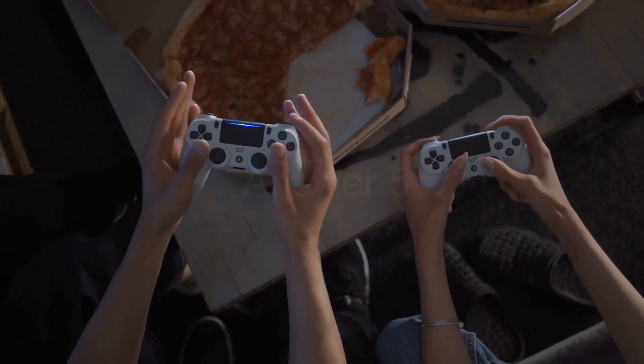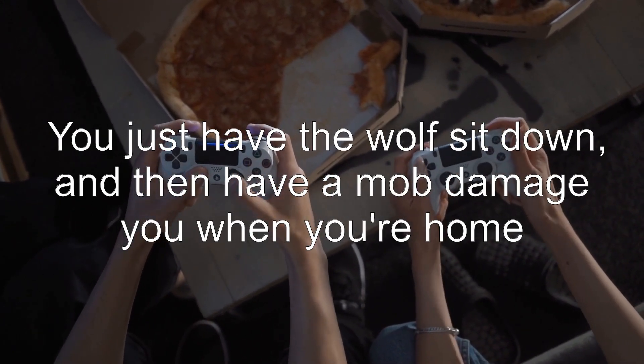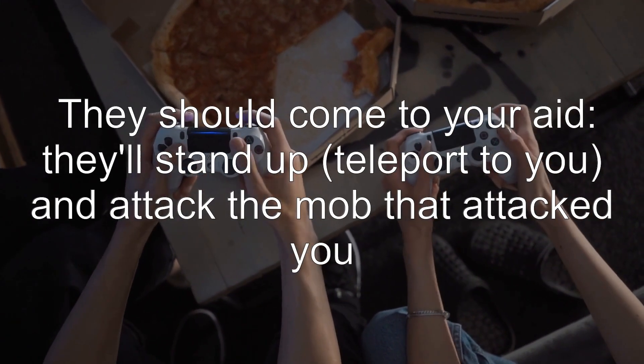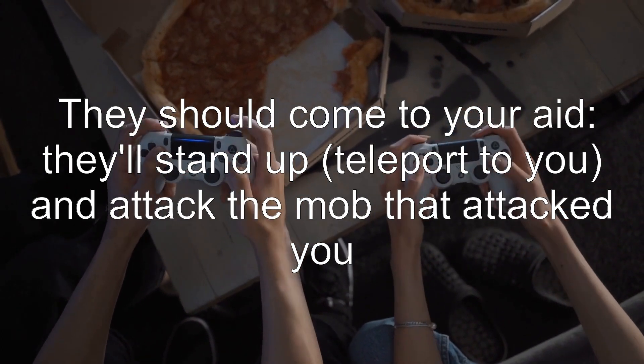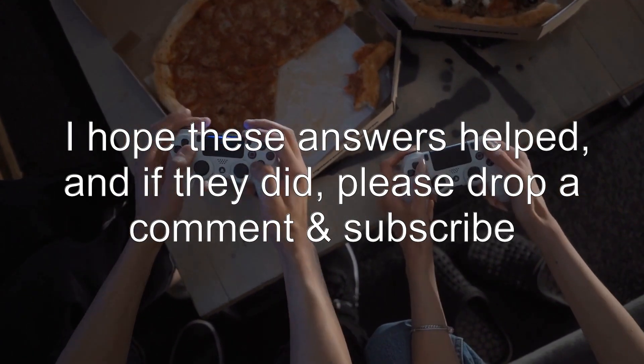Answer 5: You just have the wolf sit down, then have a mob damage you when you're home. They should come to your aid — they'll stand up, teleport to you, and attack the mob that attacked you. I hope these answers helped, and if they did, please drop a comment and subscribe.